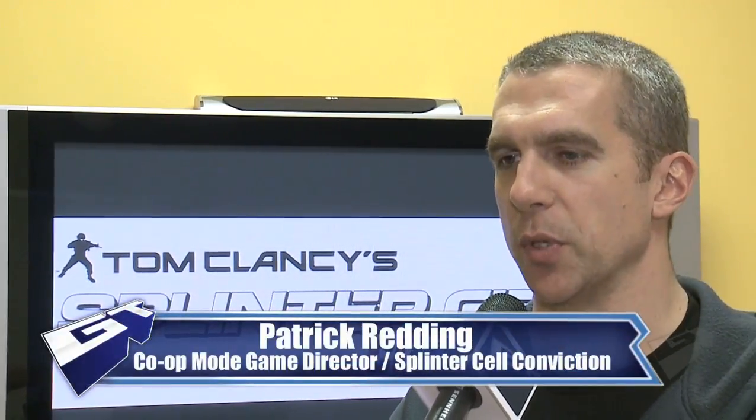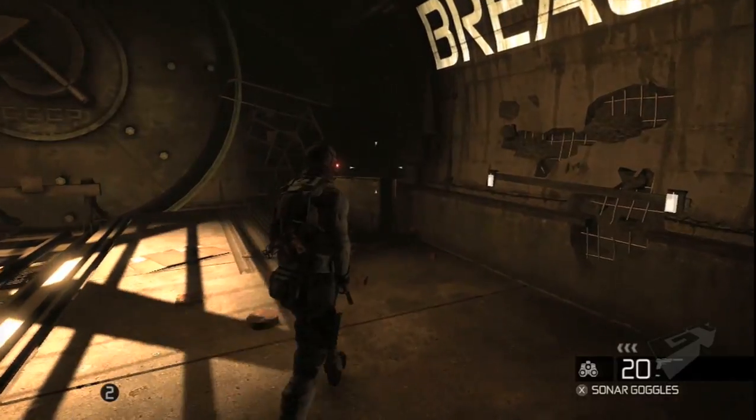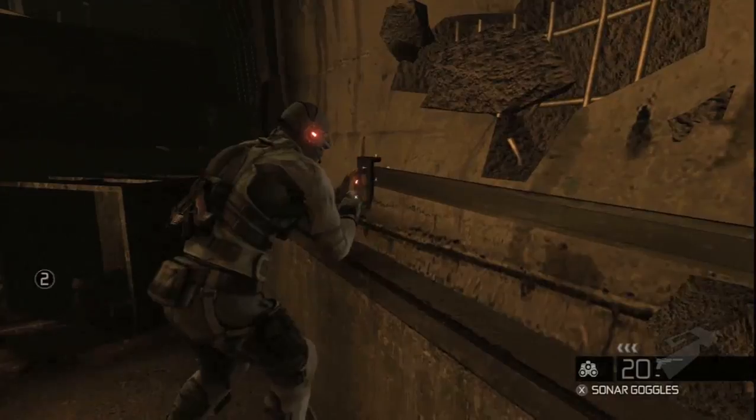Co-operative play in Splinter Cell Conviction is defined by two main sections. The first is the prologue, which is our story campaign — it's co-op with a story. It represents four missions that take place before the events of the single-player game, so it's actually kind of a prequel.